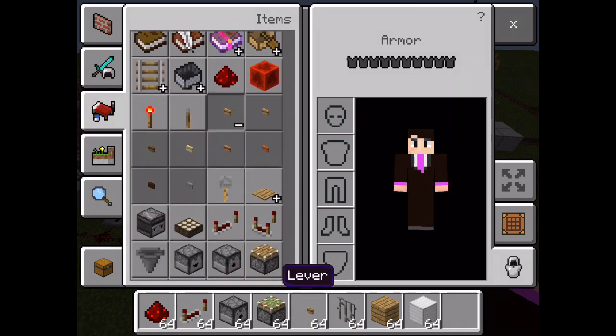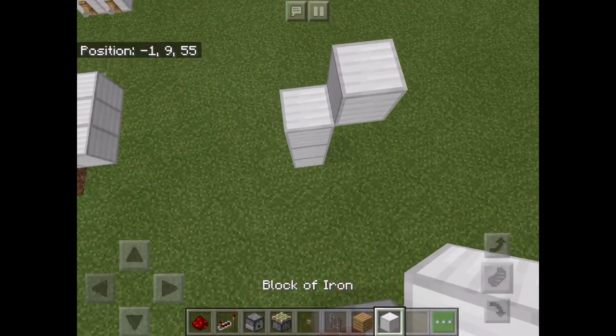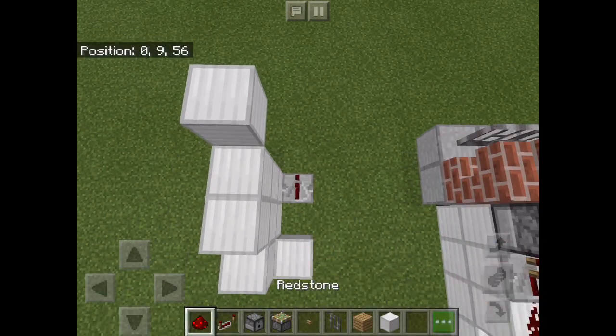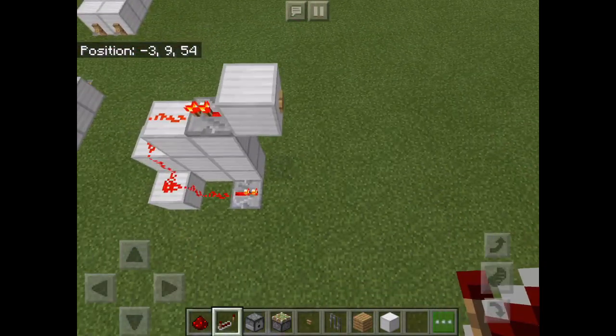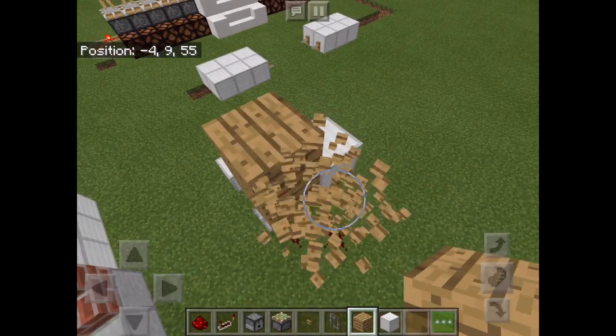Let's get more into the demo. You have to make two stacks of this. A repeater can come out of the back of the button, so when the repeater comes out of the back of the button like so, it will turn on the redstone current — see, the redstone current comes on.